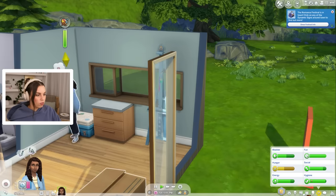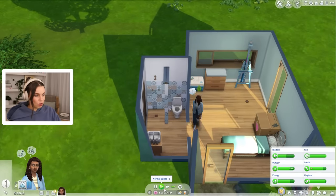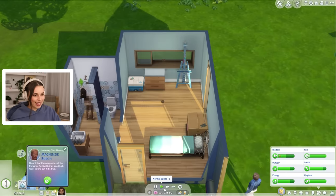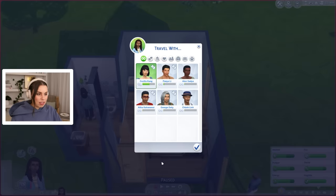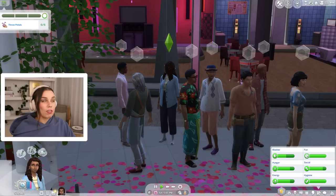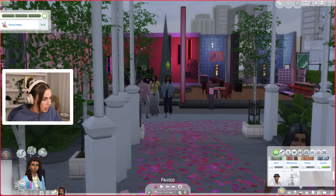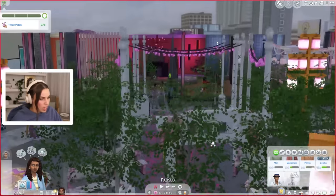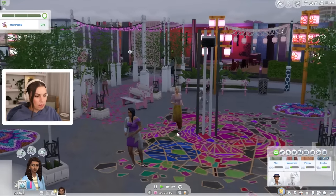We're so close to level eight painting skill, which is really very exciting, because when we get to level 10, our paintings are going to be worth a lot more. We got an invitation — throwing petals at the romance festival. Who is this person who invited us? Mackenzie? Let's invite Cecilia and all our friends and go to the romance festival together. Sorry if you could hear my aircon — my bad. Mackenzie is a young adult and we already have a relationship with them, so I guess they invited us out on a date.